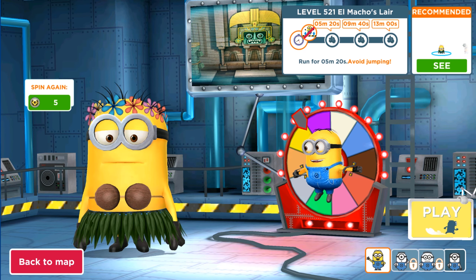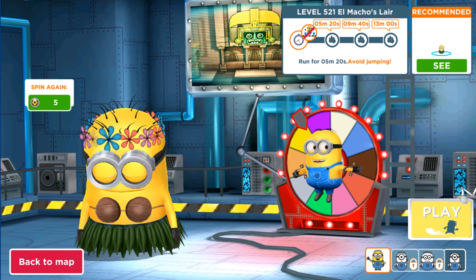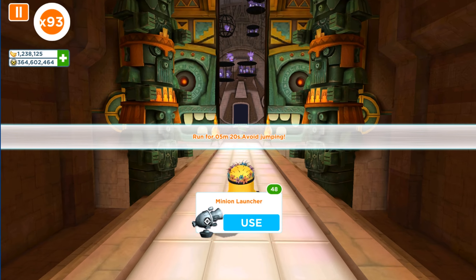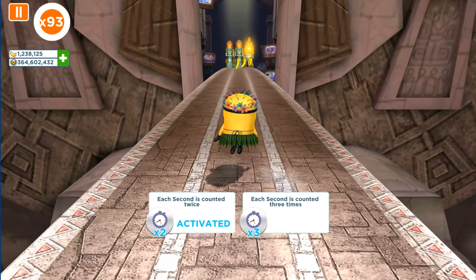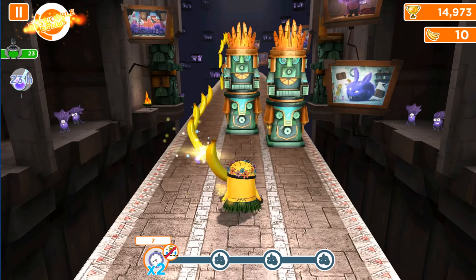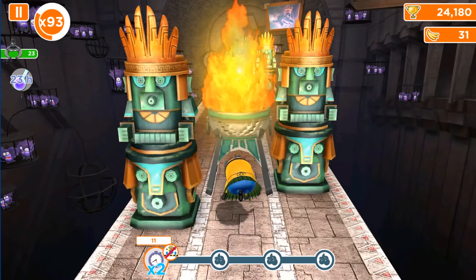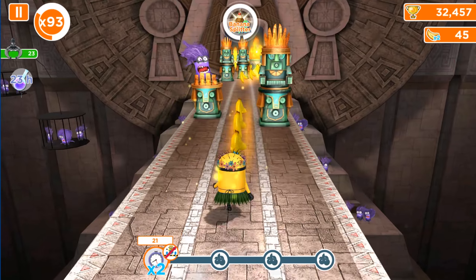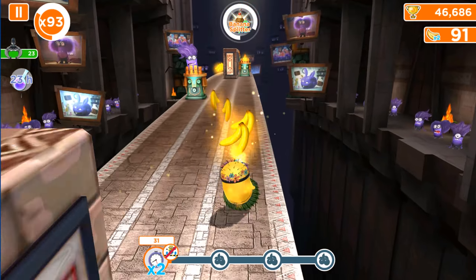Hello and welcome back to AllKindaGames. Today we are playing an old version of Minion Rush. It's level 521 in El Macho Sleer, where we need to run 5, 7 and 13 seconds in Void Jumping. It will be a very interesting journey because we have Dancer Minion, this is El Macho Sleer, we have a Void Mission and there are 23 free-to-wire, so I hope that we can get some food in this Daily Club area.